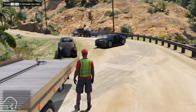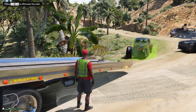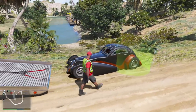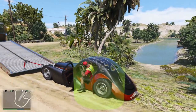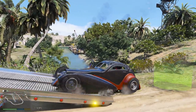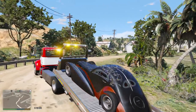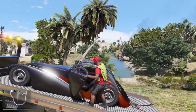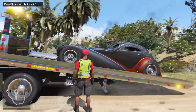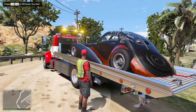I wonder how this accident happened. I guess they were probably coming around this corner — it's kind of a blind corner too with the trees, coming around too fast and BAM, smashed into each other. I was having trouble with the winch attaching for some reason, so that's why we're just going to drive it onto the truck bed here. Had a little bit of a game crash so I did have to reload everything, but I think I got everything back together. Let's take all of these cars back to our shop.